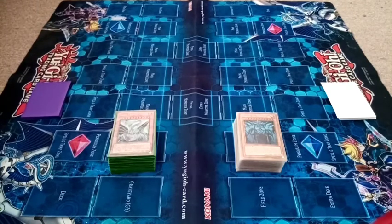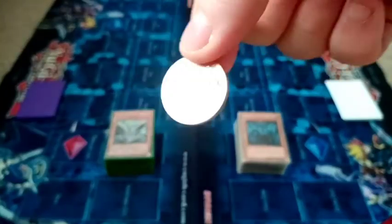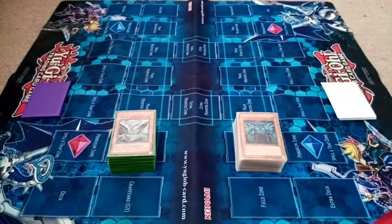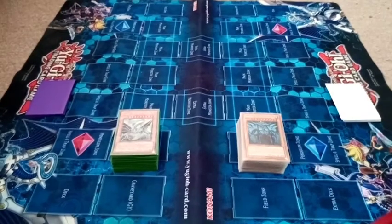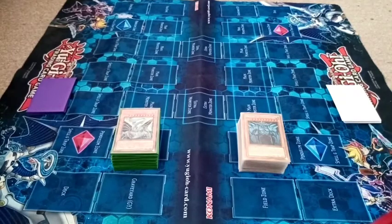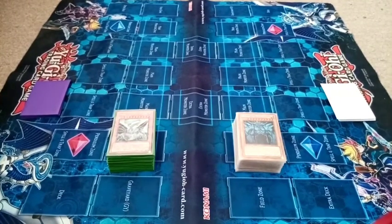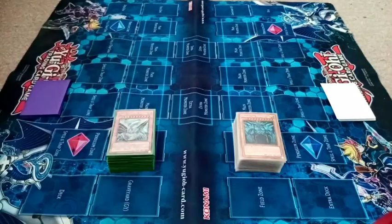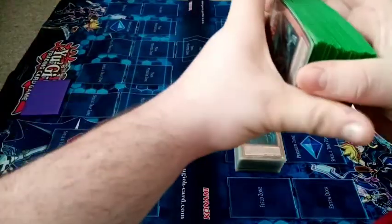I need to get a coin out from the wallet. Heads for Malefics and tails for Gods to start. It's heads, so the Malefics are going to start.